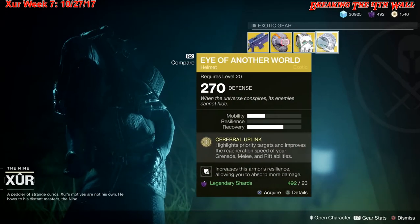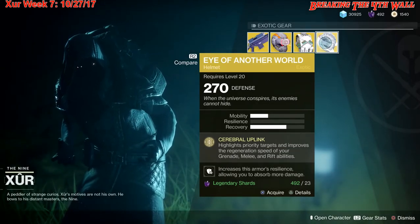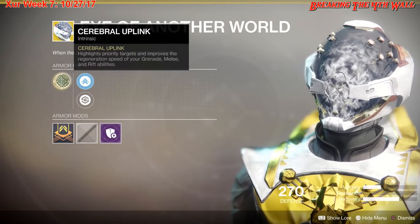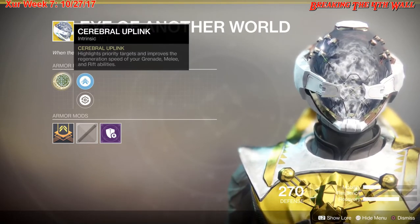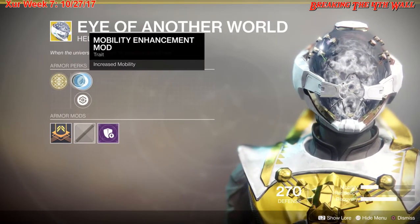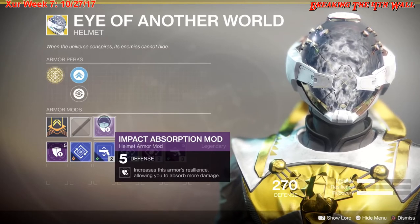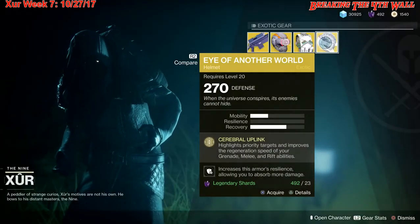Last but not least, the final exotic is Eye of Another World for the Warlock class. It gives a little bit of mobility with twice as much recovery. The intrinsic perk is Cerebral Uplink, which highlights priority targets and improves the regeneration speed of your grenade, melee, and rift abilities. It also comes with a Mobility Enhancement Mod, Restorative Mod, and Impact Absorption Mod.